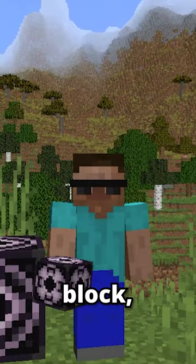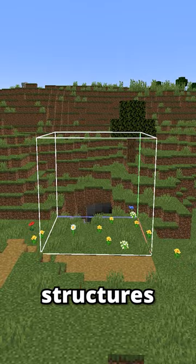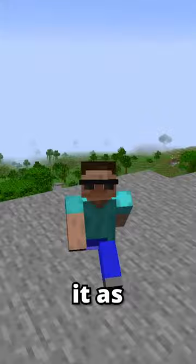This is a structure block, and it's used to generate structures manually as well as to save and load structures. Think of it as copying and pasting structures, like this.